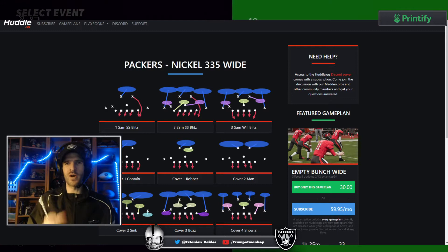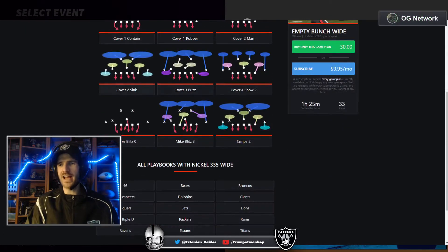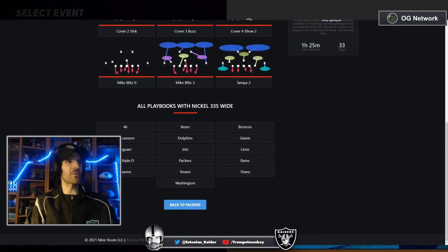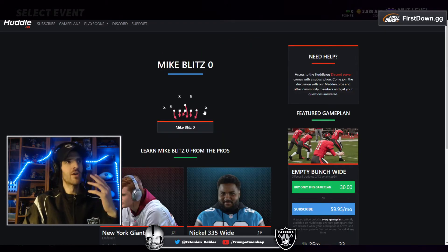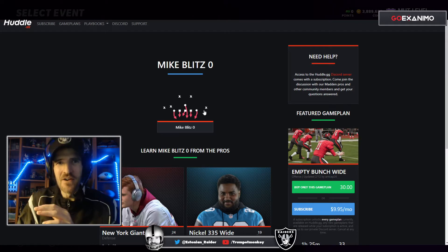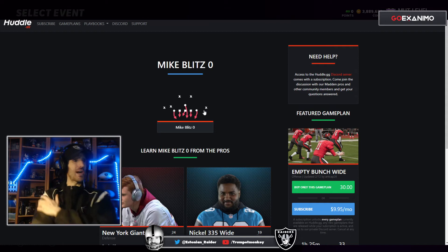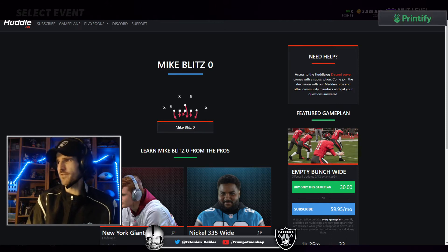First one — this is called Run D for Dummies. Coming out of Nickel 335 Wide, it's gonna be the Mike Blitz. Look at all the other playbooks this is available in: 46 Bucks, Jags, Multiple, the Ravens — lots of playbooks have this play. This is what the play looks like — Mike Blitz. The great news about this is you run it stock; there's literally no setups whatsoever. This is run defense for dummies — Coach Monkey has you covered.